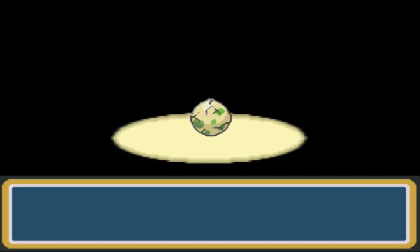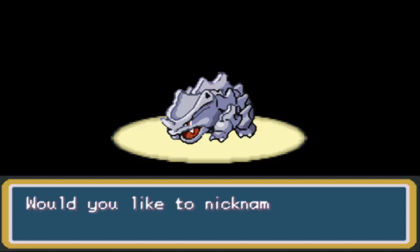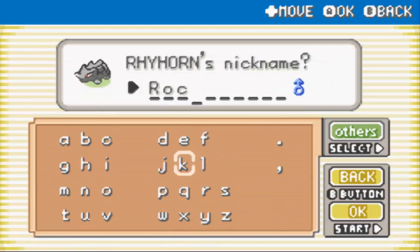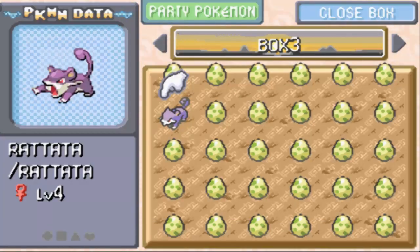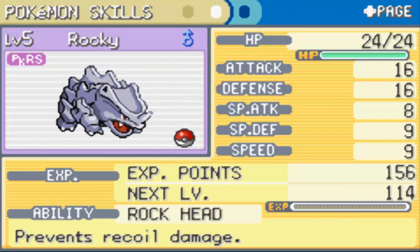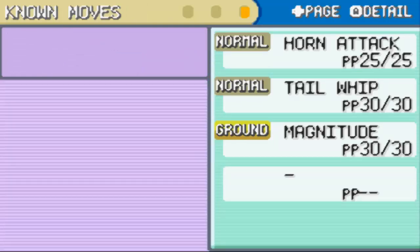Alright, let's see what our third Pokemon on the squad is going to be. Hopefully it's something cool. Rhyhorn — let's go! That's pretty sick, honestly. What do you name a Rhyhorn? Let's just name it Rocky. Rocky the Rhyhorn. It's got Pokerus, Rockhead — prevents recoil damage, which is pretty cool. It knows Horn Attack, Tail Whip, and Magnitude. That's awesome — let's go!